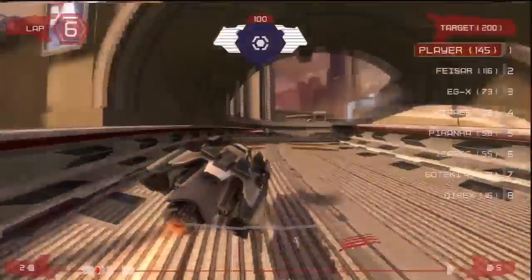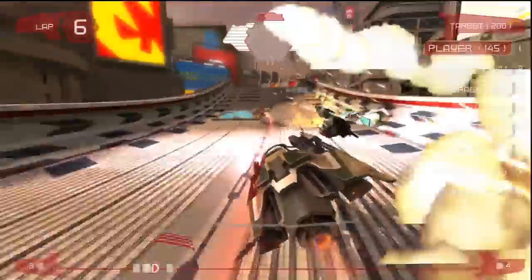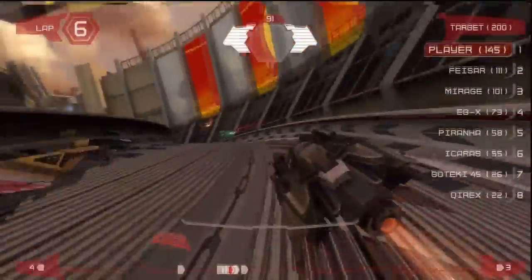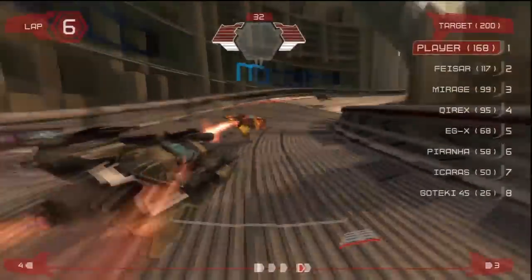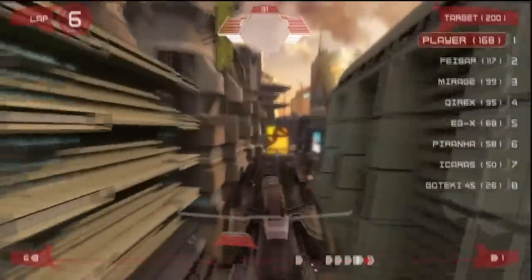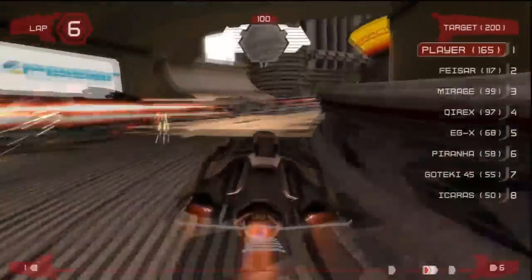If racing's not your thing, Eliminator is all about weapons — the idea is simply to deal as much damage to your opponents as you can. Points are rewarded for inflicting damage or eliminating opponents entirely. If you or your opponents are eliminated you'll lose points but respawn straight away. There are no defensive weapons in this mode — absorbing a weapon erects a small shield around your craft for about 2 seconds. The only way to restore shield energy is to complete a lap. You can also flip your craft 180 degrees to fire weapons backwards.